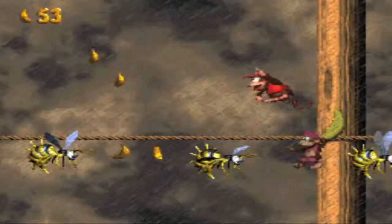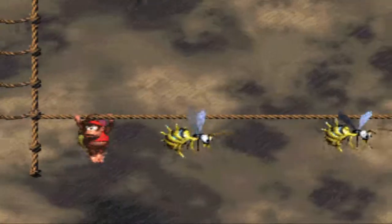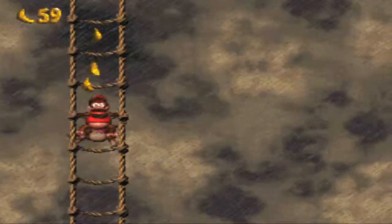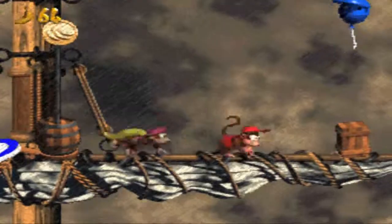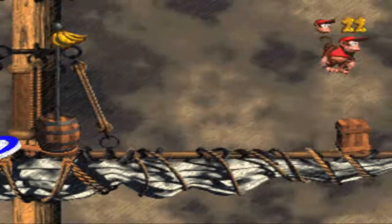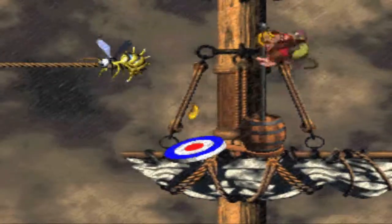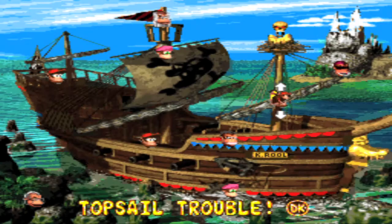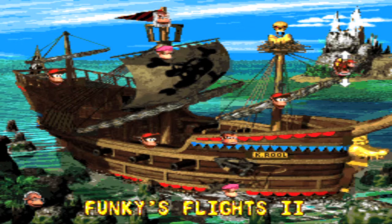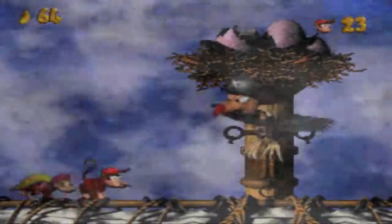Here you just avoid Zingers. They look smaller, and their stinger is smaller — not that that's important, I just felt like pointing that out. Here's three lives, even though we don't really need them. I was going to show a throw onto the pad but I missed — just an inch away. Here's Funky — he has a 2 there, Funky's Flights 2, because it's the second game. He does the same thing except now you have to pay for the barrel rockets to take you places.